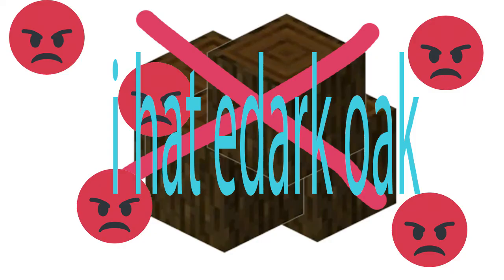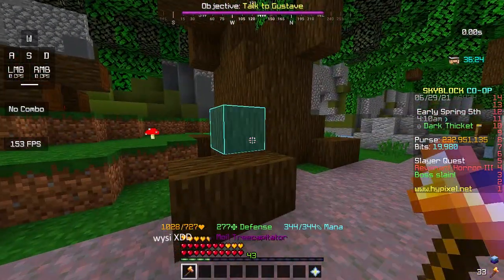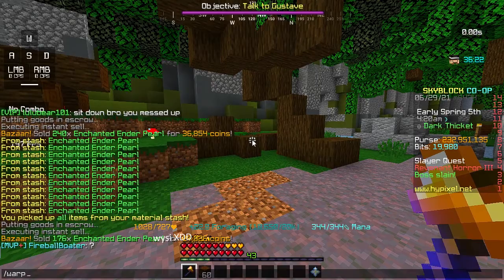Good money relative to Dark Oak. So the first step is to go to a foraging lobby and start foraging. After that, go to your private island.